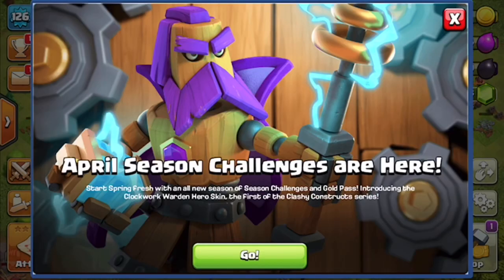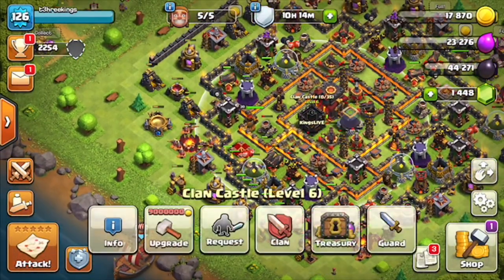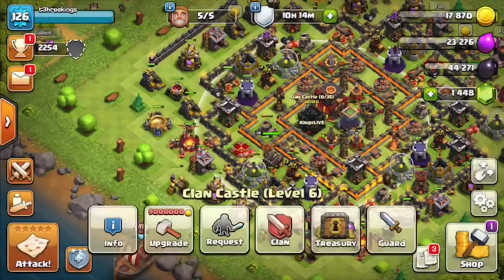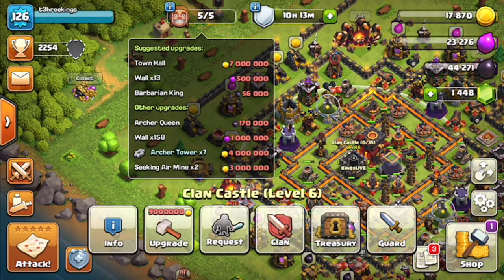So now I'm on to my Town Hall 10. This is the one I originally started way back when. As you can see, I'm getting destroyed - people like to pick on me. I have hardly any money left, any gold. I believe last time I jumped on, I was working on upgrading my queen.